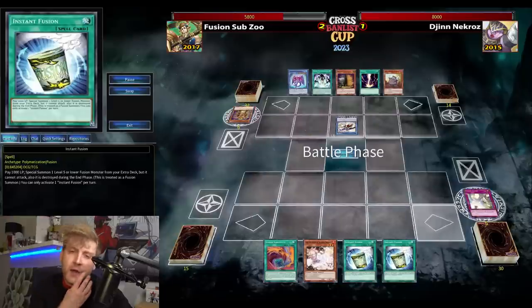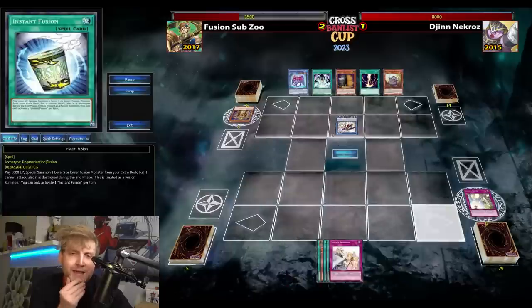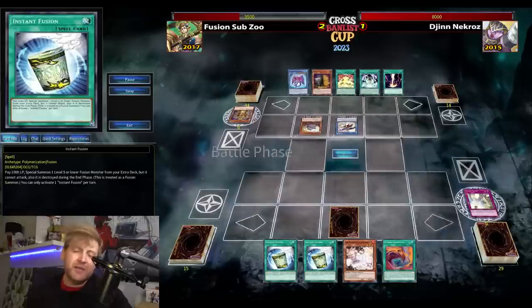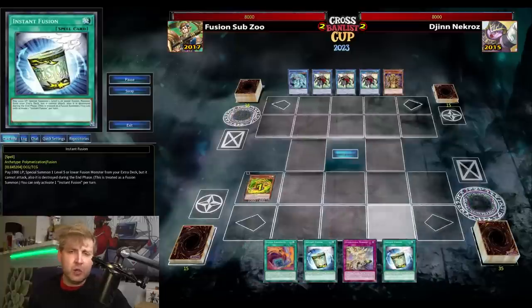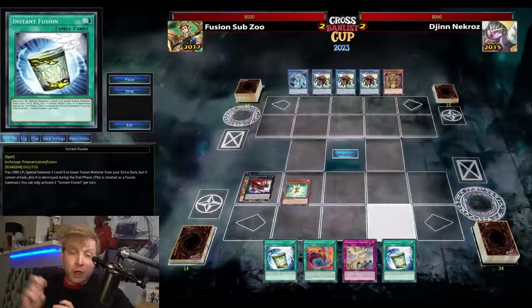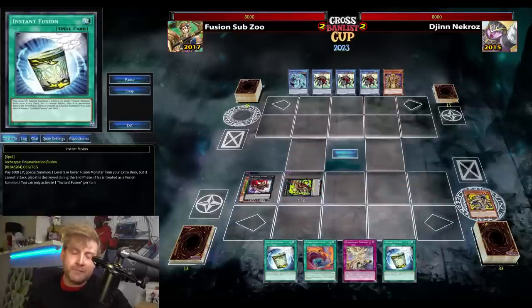Very similar to previous games — I always draw Instant Fusion and Substitutes whenever Unicore is on the field. Was there another play I could've done, keeping potential Strike? Unicore is not a trigger. That probably would've been game — now seeing the hand, I think there was a Gungir. Like, keeping the Strike, and maybe if I topdeck Darko or Geki, hit Unicore — Gungir is chained and I chain Strike. Wouldn't that matter? Number five.